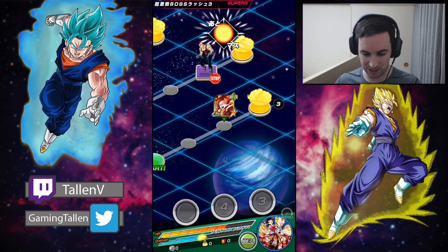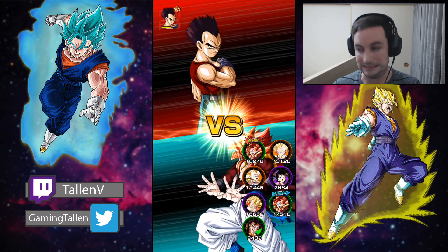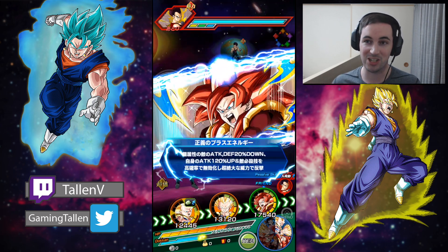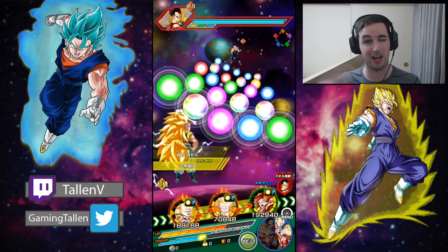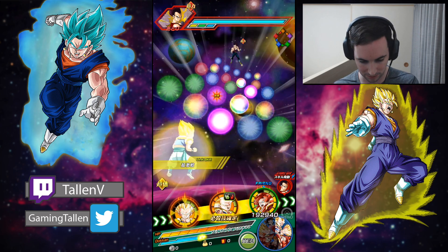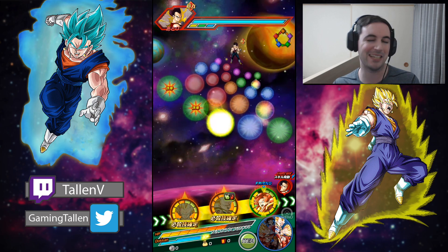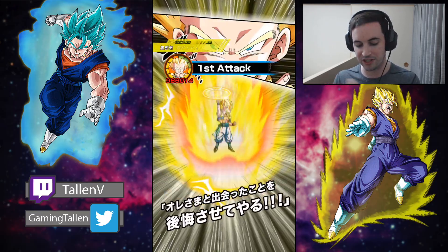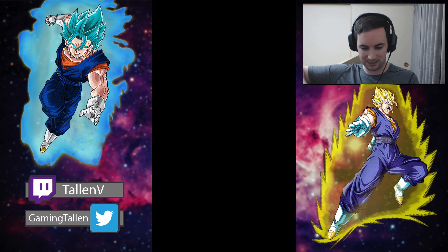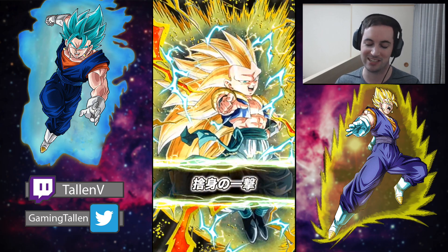All right, going on to the real part now. Sorry Vegeta, your son and his best friend are going to take you down. The original fusion master - you thought Gogeta was? No, Gotenks learned fusion first. Technically Goku taught him, but you get the idea. Give that to Gotenks - total overkill but it doesn't matter. We have to make sure we get Dokkan mode with Gotenks. Here we go, how much is he going to do?